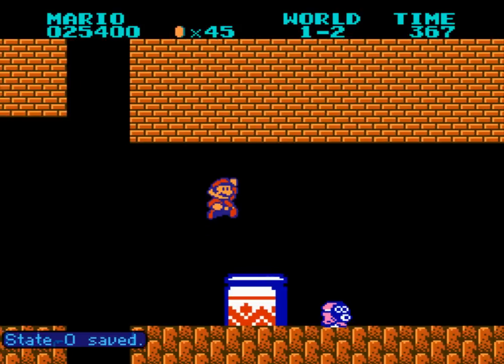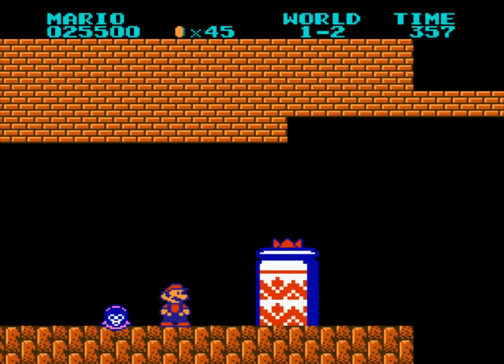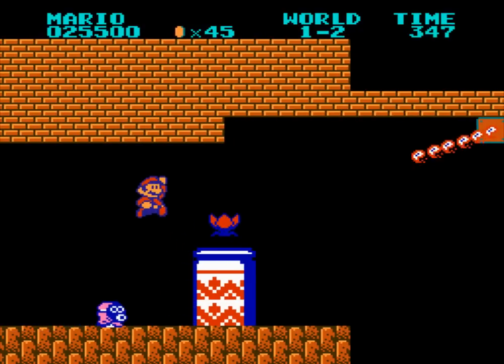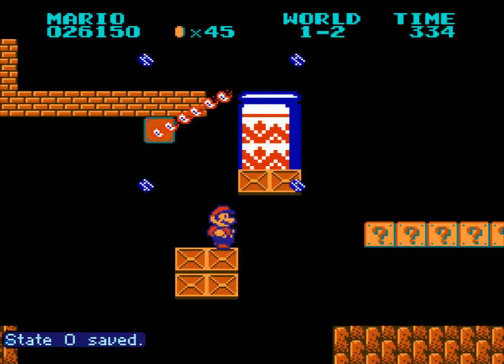Hammer Brothers didn't appear in Mario 2, so they are not enemies that can be replaced. These are Koopas, apparently. The Sniffits — no, I think Shy Guys are Koopas, and these ones are Buzzy Beetles. The Sniffits, I mean.